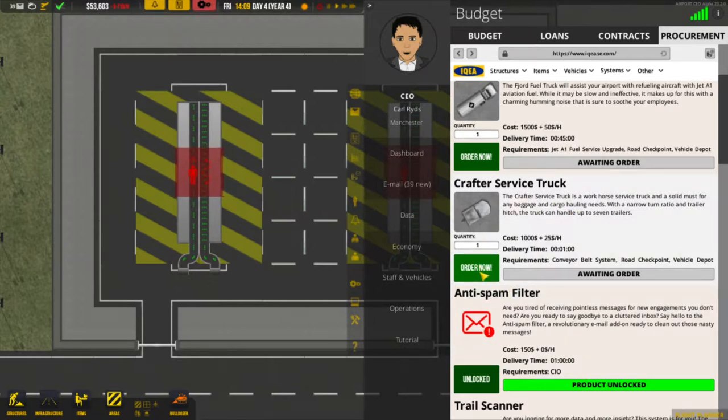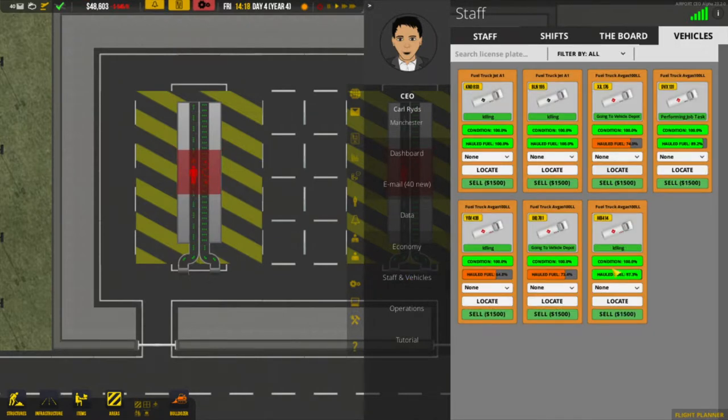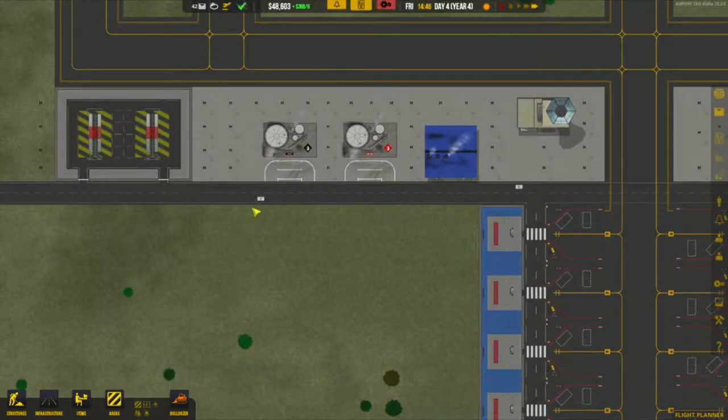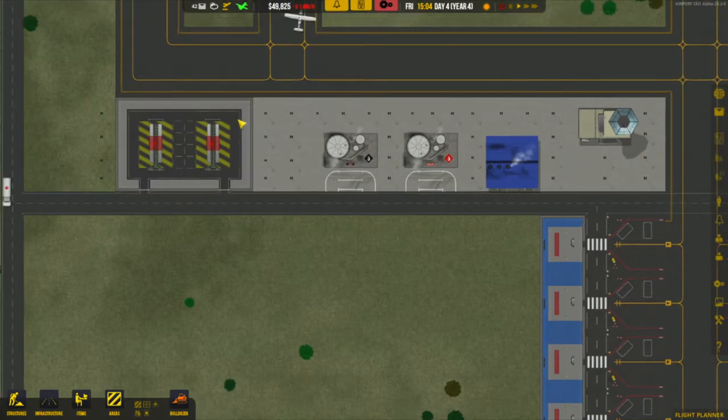We can only order them one at a time, so we'll order three more. We should then have five trucks in total once they're procured. You can see the trucks making their way in — that's two, three, four, and number five as well. There are all of our trucks right here.